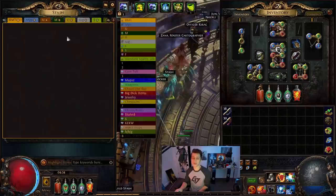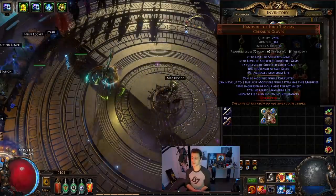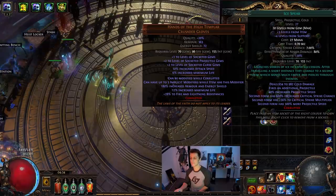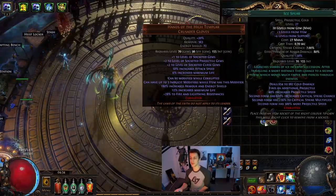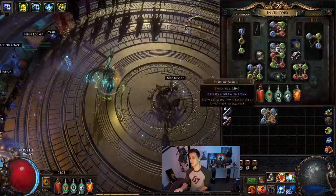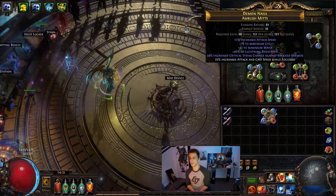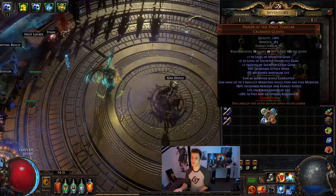Up until the last hour of yesterday's stream I was actually running these gloves for my Ice Spear — I went pretty hard to try and make the Spellslinger Ice Spear work. These are two-exalt gloves but very specific to my setup: Ice Spear with Spellslinger, Controlled Destruction, and Empower — so it was a level 28 Ice Spear. Even with that it was still only like 10 to 20% of my damage. So instead I just decided to re-divert my efforts to full Elemental Hit and get gloves that were more Elemental Hit specific: crit against shocked enemies, a bit more attack speed, attack speed while focused, and a bit of life and resistance stuff. A lot easier to get than those gloves as well.